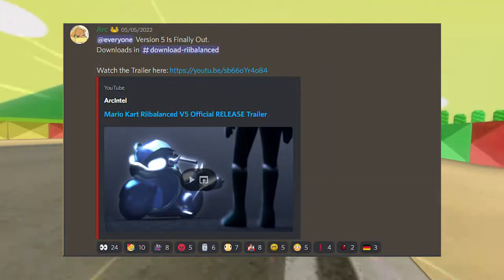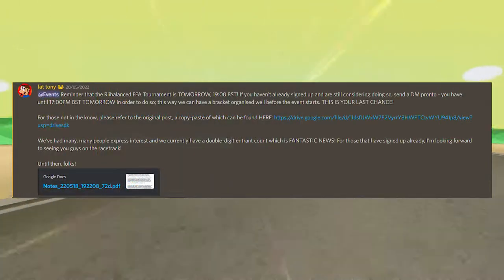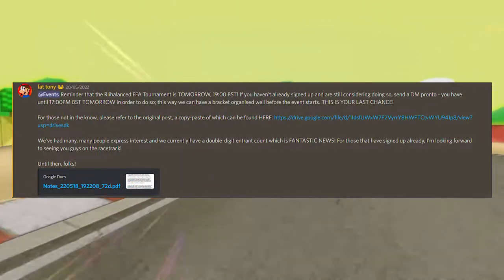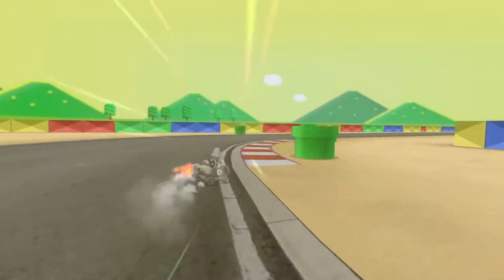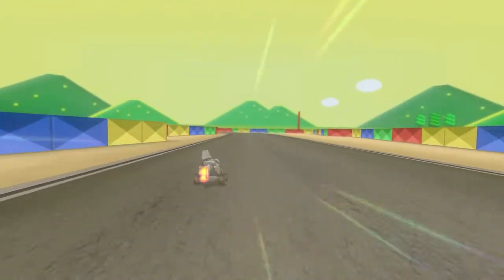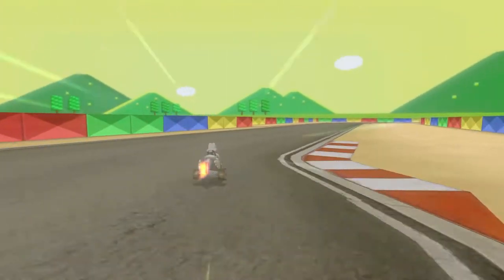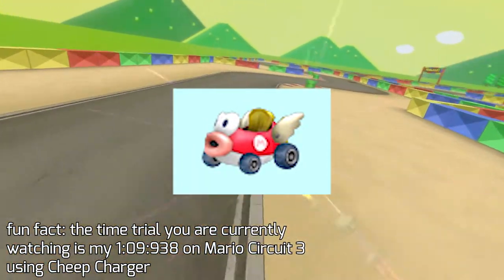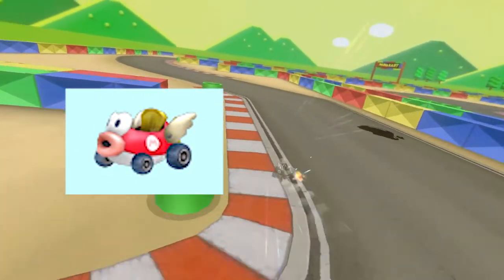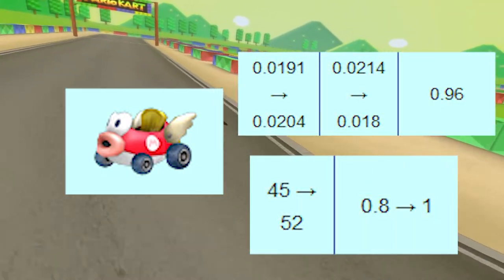ReBalanced V5 was officially released on Friday the 6th of May and shortly after a tournament was announced. With no cash incentive, the tournament was clearly just for fun. I decided to participate to see how good I was playing my main vehicle, the Cheap Charger, which has had significant changes made to it. Most notably, the mini turbo stat has been hugely increased, along with its drift stat being tweaked.